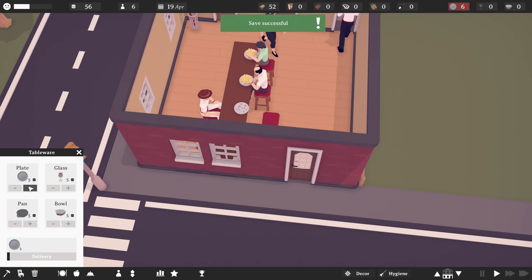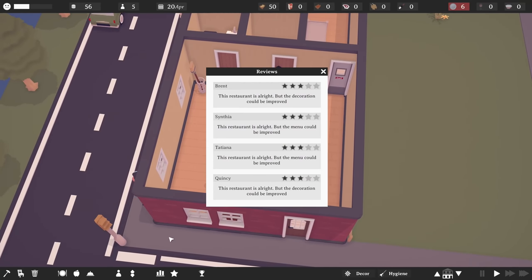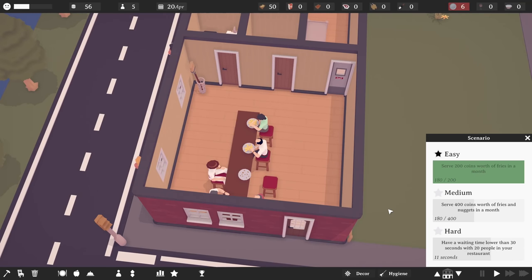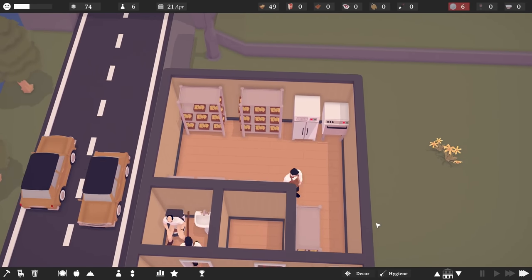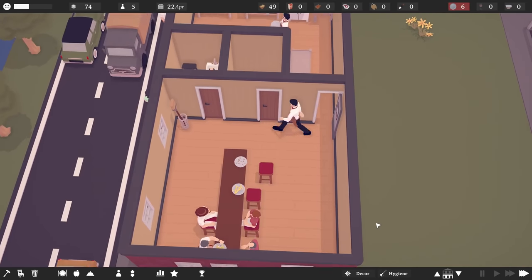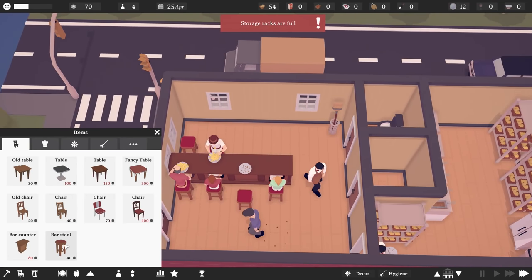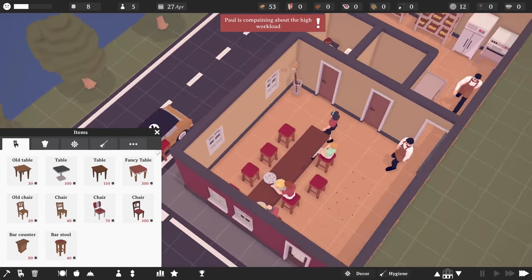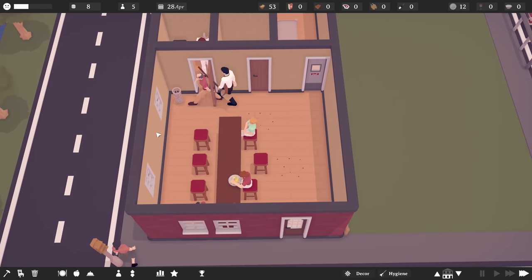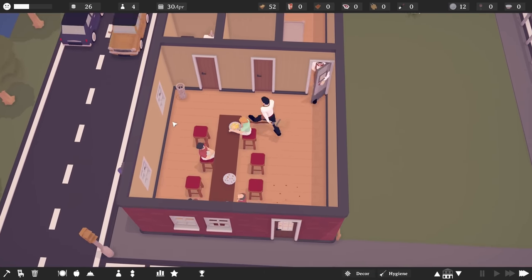We can order a few more plates — up to six. In terms of the goals, serve 400 coins worth of fries and nuggets in a month. That's probably not going to be much of a challenge. What I'd like to do is get another barstool, and now we can have eight customers in here at any one time, which should get us a good amount of money.